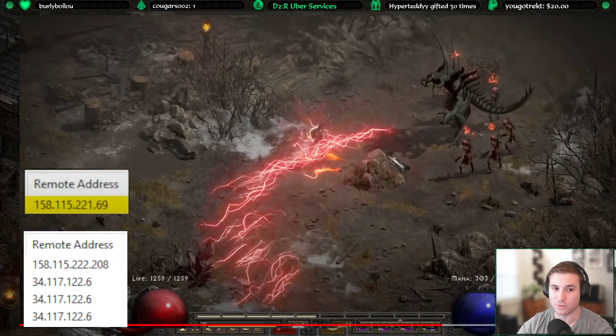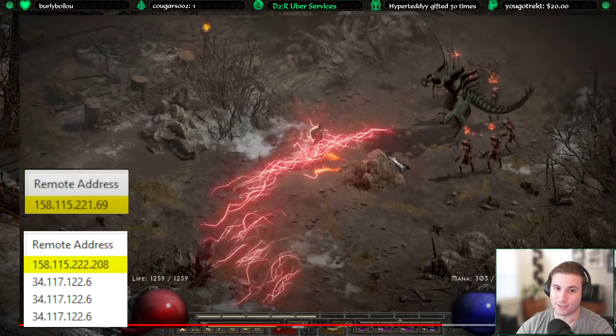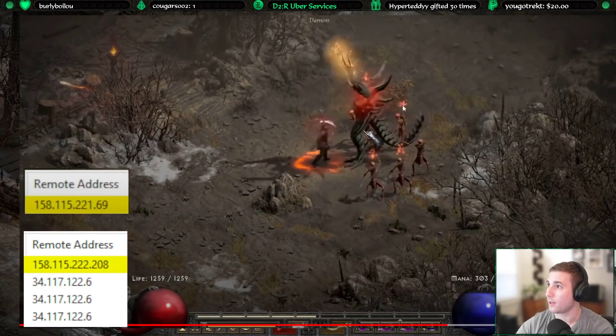If you have any sort of character that can kill Uber Tristram or the mini Ubers, you will probably be able to defeat Diablo Clone. The important things to remember are any sort of constant damage over time to prevent him from regenerating, prevent monster heal — which works on Diablo Clone — or some sort of open wound source. Your mercenary cannot apply prevent monster heal, so you will have to apply it on whatever character you decide. Once you can prevent Diablo Clone from regenerating health, it's a relatively easy fight for almost any character.